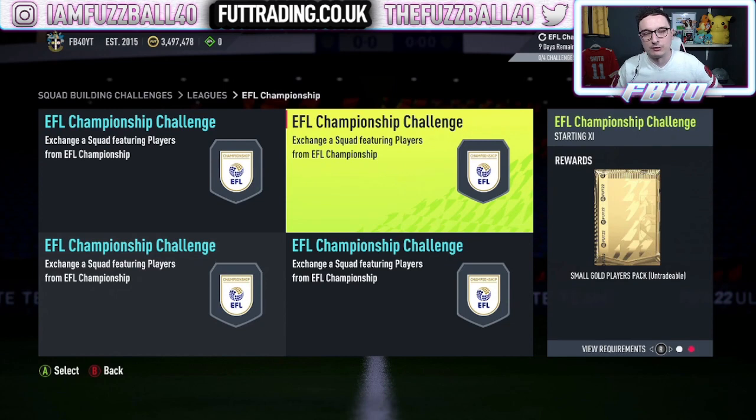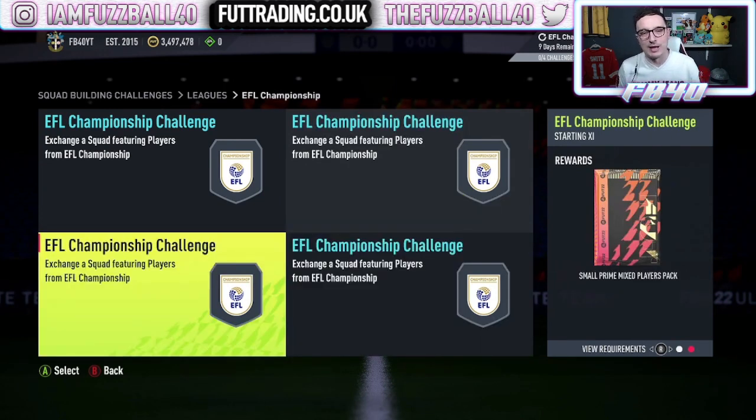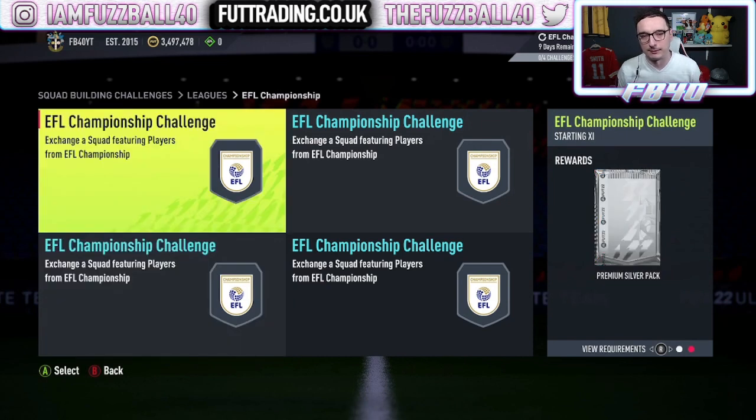So even counting just the nine rares guaranteed in that pack, you're going to sell whatever comes in the pack unless it's a rare gold, which means you get the upgrade done. If you get the two golds in this, that's your upgrade done — finished — and you sell everything else. And then finally you're left with a premium silver players pack.